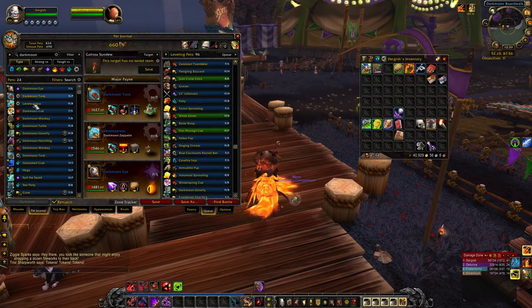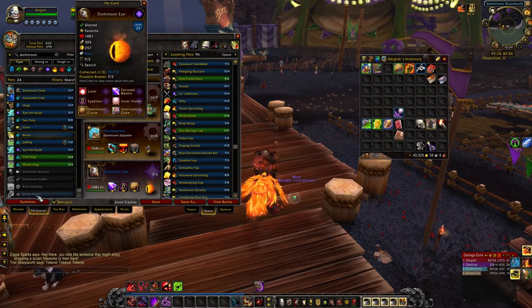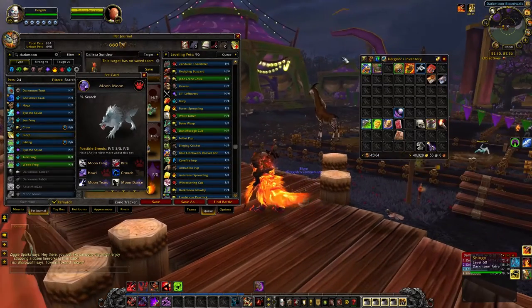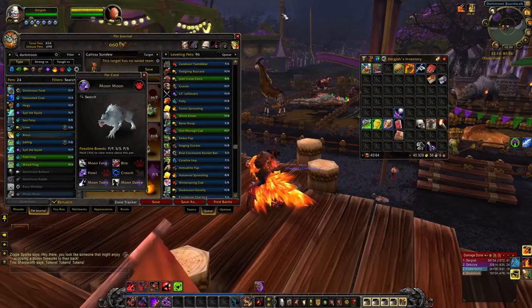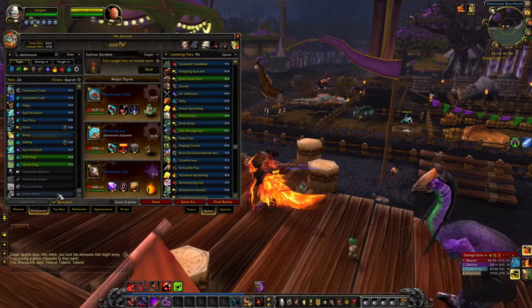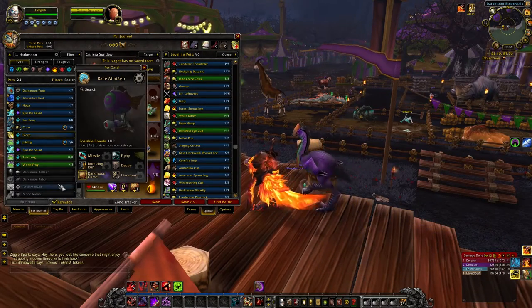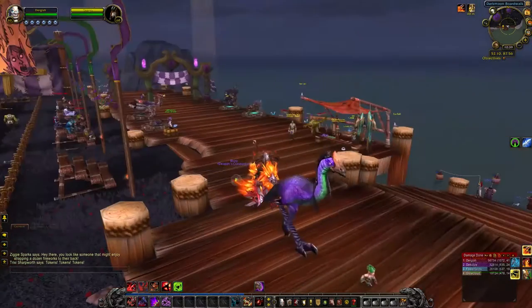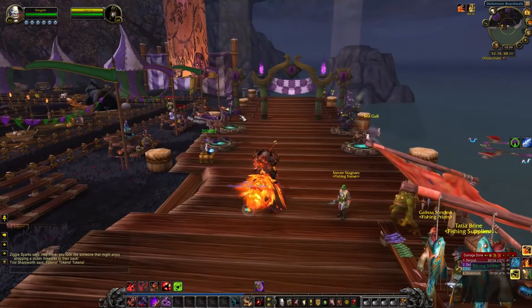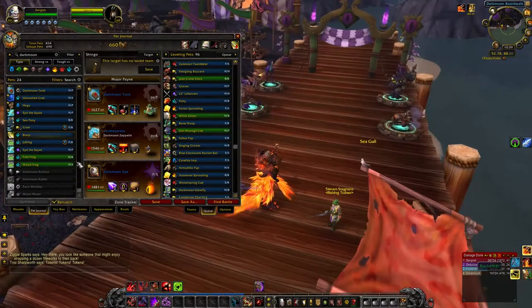There are a lot of other pets here. For example, Moon Moon drops off of the giant wolf that spawns in the back of the island. I have yet to get one — I've killed Moon Moon quite a few times but just never gotten lucky with the pet. Then there's the Racing Mini Zep, which comes from doing this race right here. There are guides to it online; I've tried it several times but haven't dedicated the time that I need to.